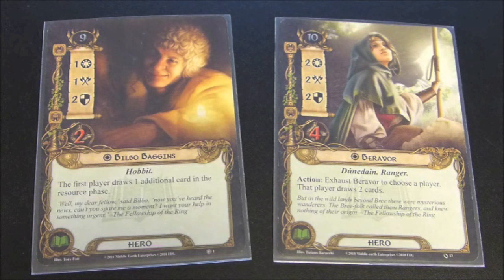It's worth keeping in mind as well with Bilbo that it's one additional card to the first player, so this means that both you and your partner can benefit from this ability. Stats-wise, there's no doubt that Beravor is better. Yes, she has one extra threat point, but she also has an extra attack, an extra willpower, and two extra hit points. So overall, Beravor is probably stronger, but there are some benefits to Bilbo's ability in that you get to draw one card without having to exhaust him, which is nice.